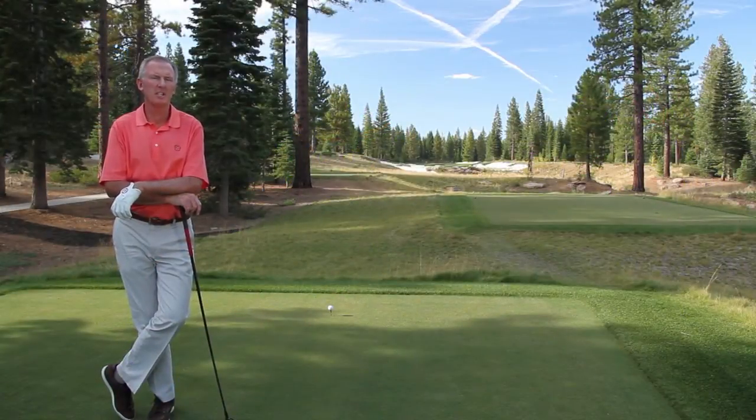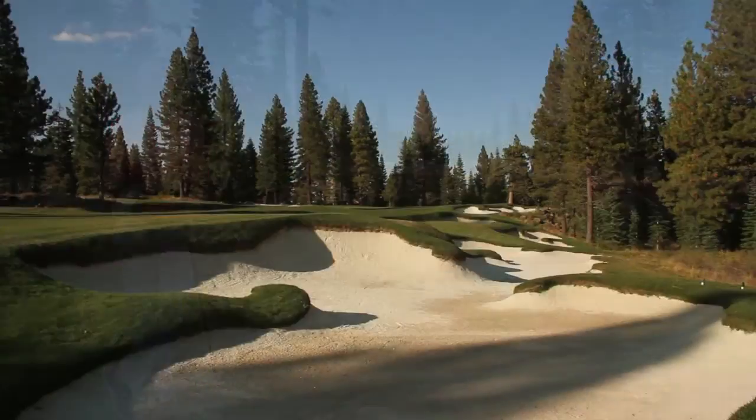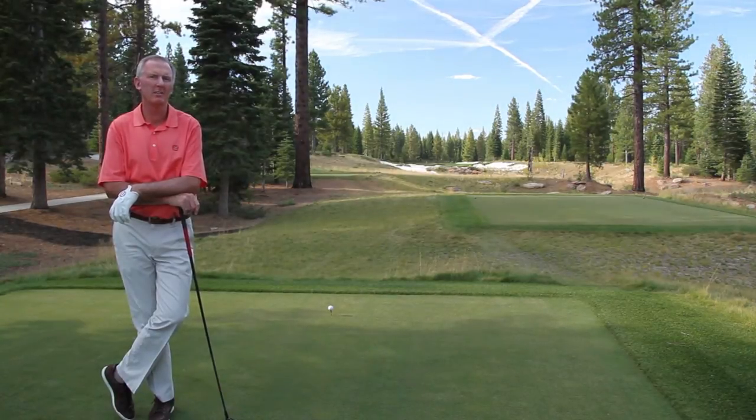We're on the back tee of the 568 yard par 5 fourth hole. Although visually intimidating off the tee, the waste area between the tee and the fairway is really not an issue. The bigger issue is to miss the bunker that is on the right side of the hole. Balls finishing in that bunker amount to the better part of a full stroke penalty. The shot calls for a right to left shot, starting just right of center and working back into the left half of the fairway.